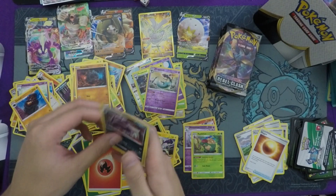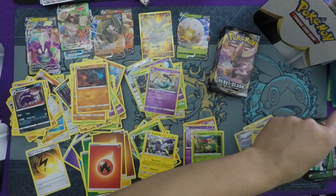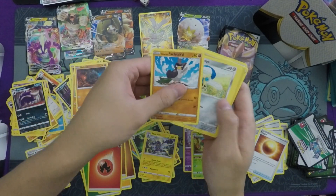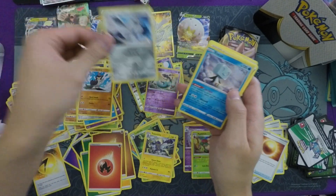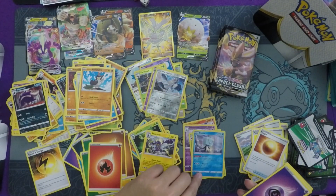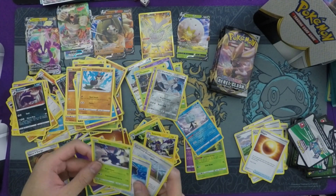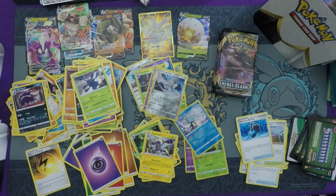That is my first Dragapult reverse holo — such a hard card to get because it is rare and Dragapult is a very playable deck. I really think that might be the first one I've gotten. It has the Infiltrator ability: if any damage is done to it by attacks, flip a coin — if heads, prevent that damage, just like the Whimsicott from Unbroken Bonds. We also get the Darkloot from the theme deck and a Snorlax. Capacious Bucket, Turffield Stadium — the Grass consistency. I'll go ahead and knock the codes off my table.